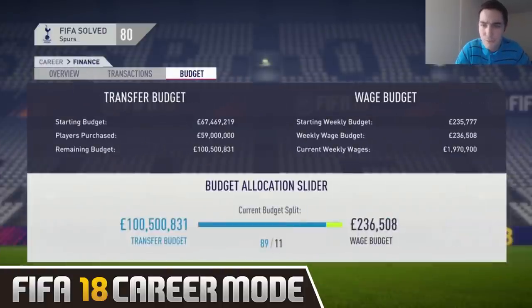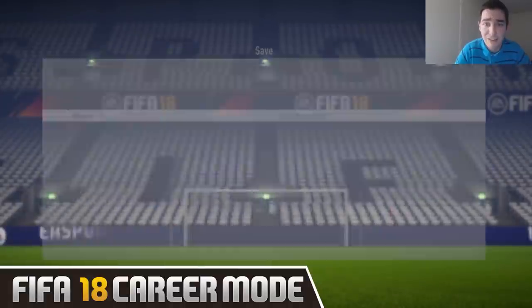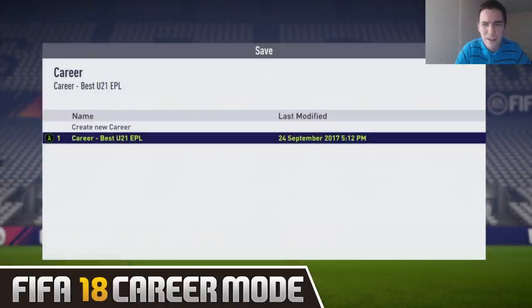You can see my budget here is 100 million and 236 thousand in wage budget. You need to start a career mode up already with this — you need to already have an existing career mode. You can see I'm going to be using Spurs for this video and Spurs for the best under 21s. That's just because they've got the youngest team in the Premier League, so it makes sense — it's a no brainer to use them really.